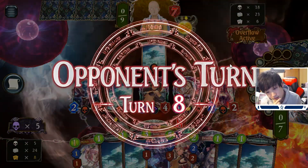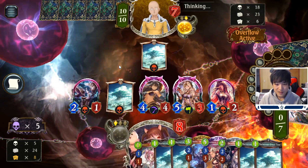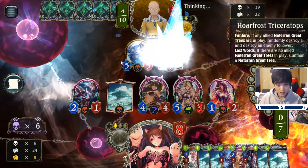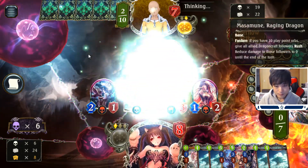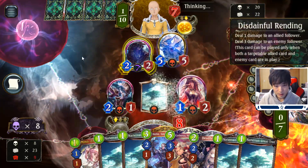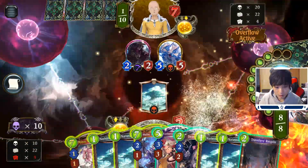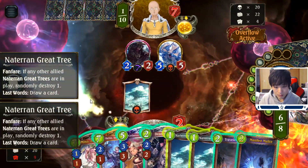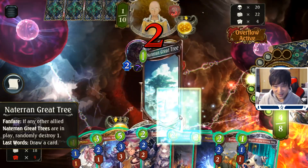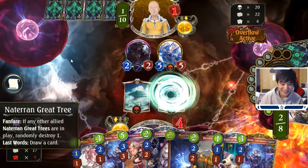This game was very close. I think we're dead though — he just needs two more, he needs three more Trees. He might not have it. There's so much that kills me, even Jen's dragon would kill me here. Oh, he might not have it — yeah, he doesn't have it. So he's just dead to these great Trees I believe. Wow, that was close — the stack of the Trees. Nice.